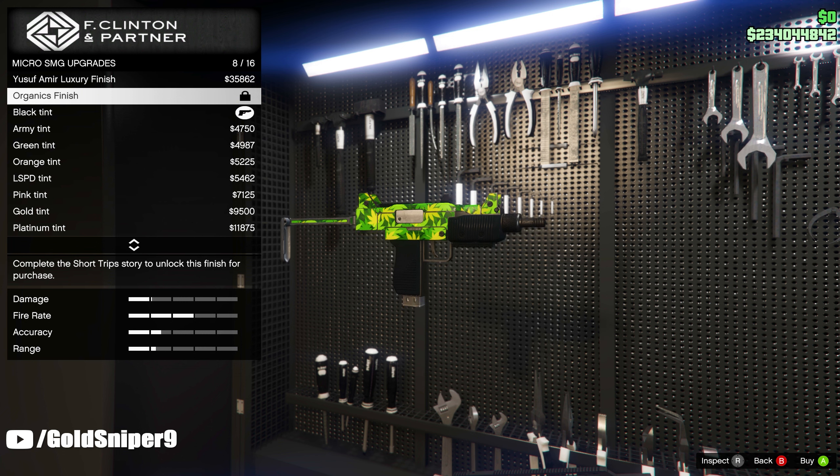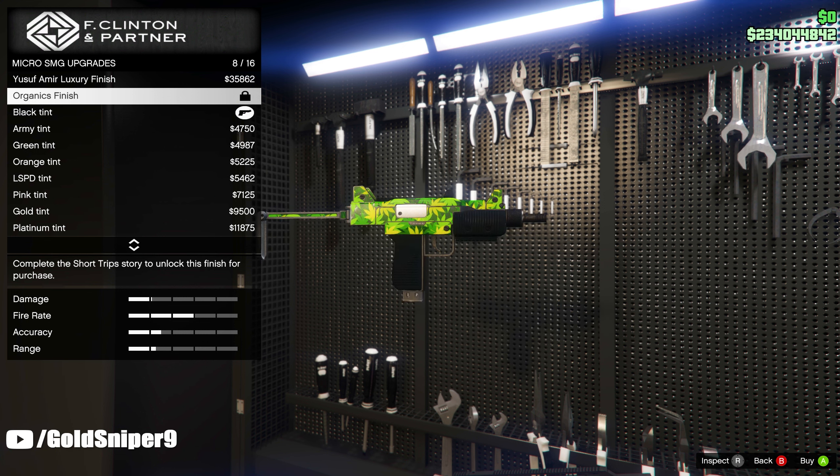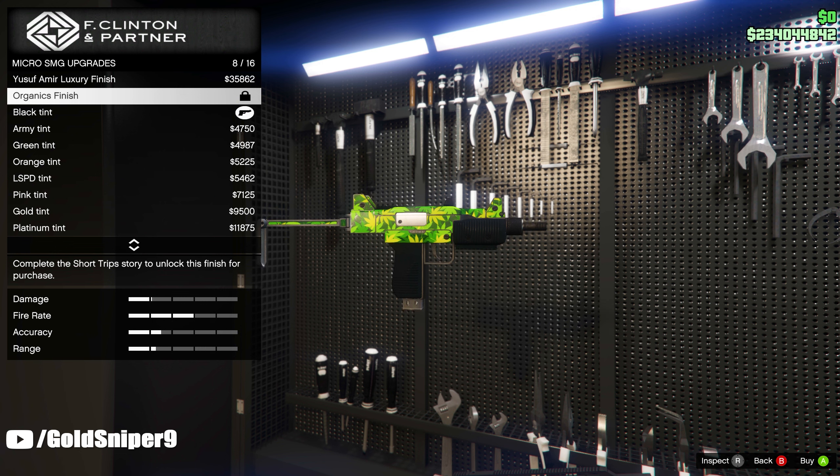In order to get this camo you have to complete the short trip story and unlock this finish for this weapon. You will be able to get access to this story if you have an agency, so if you don't have an agency I do recommend you get one of those as soon as possible.